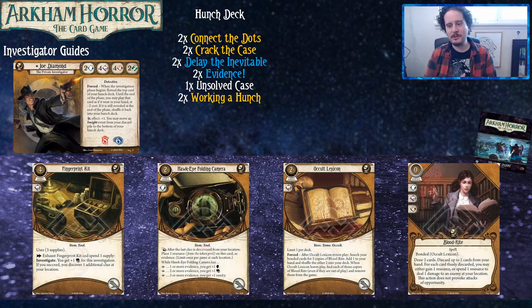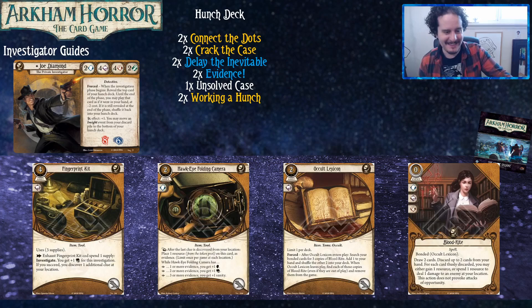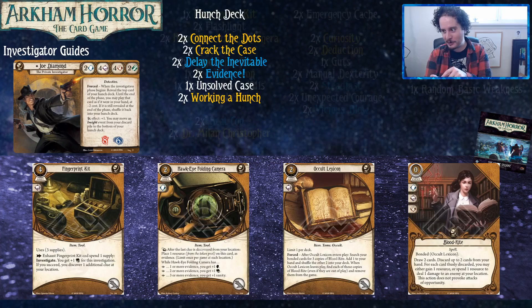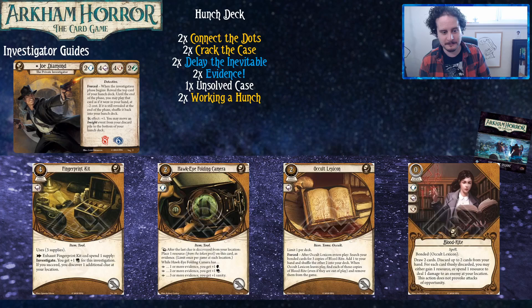Let's get to the cards from his cycle. We have Fingerprint Kit, which is a tool — it takes up a hand slot but you can still hold it with your Colts. It basically just helps you get clues quicker; it's like a gun but for clues. We also have Folding Camera, which is really good.